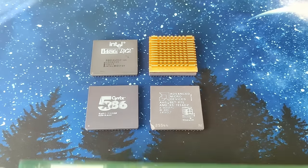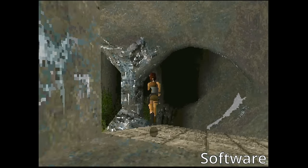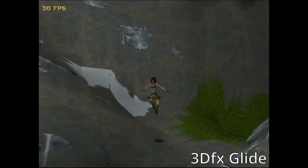After four fixed 486 CPUs, one revived Diamond Monster 3D, and many attempts to achieve an acceptable framerate in Tomb Raider, the moment has finally come where we will unleash 3DFX's Glide and its Voodoo power to render the game in 3D accelerated hardware mode on the Socket3 platform.